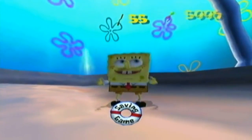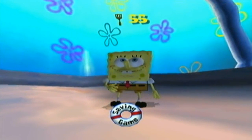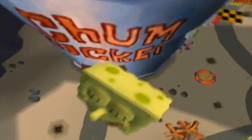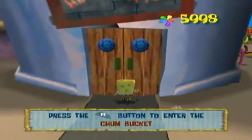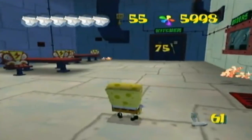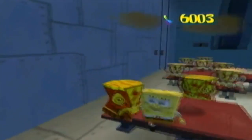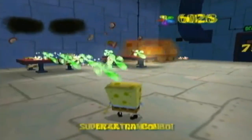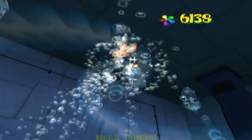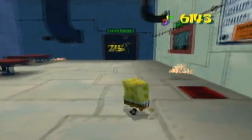Sweet! There's also one golden spatula we can get in the Chum Bucket — pretty easy to get. Let's go visit our good old friend Plankton. As you can see it's not very busy in here. Let's go clear these enemies. There are also some regular ones up there. Six of them this time. Let's go down — the TV's going to drop down.